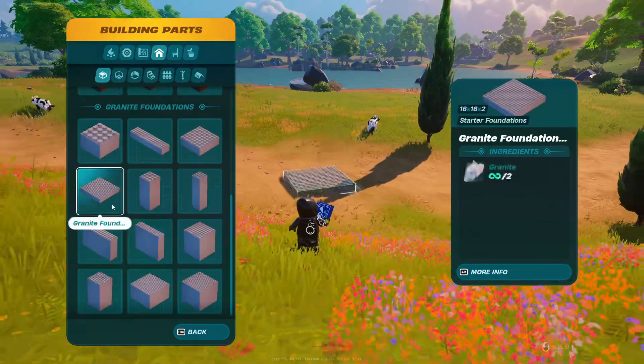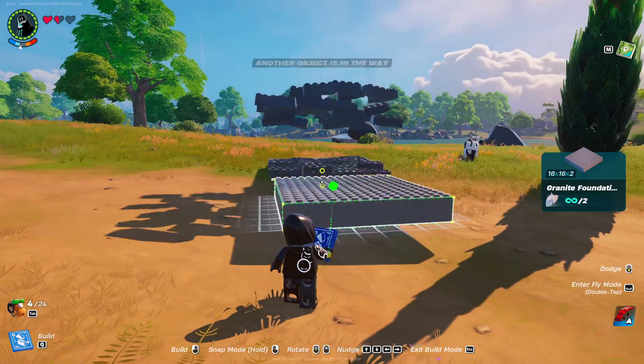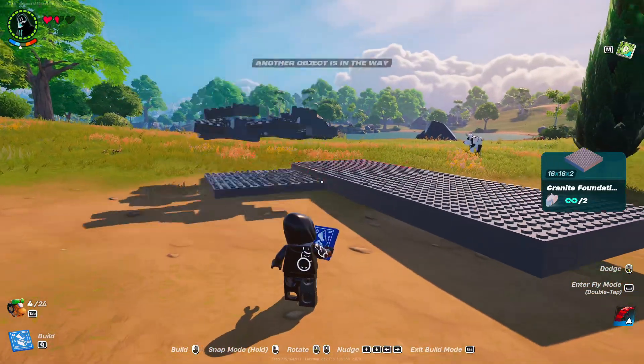What's going on everyone? Here's how to build the best jump tower in Lego Fortnite. First, start out by placing a cross shape of foundations just like this. Be sure to use granite foundations as they have more health.